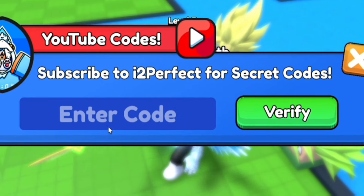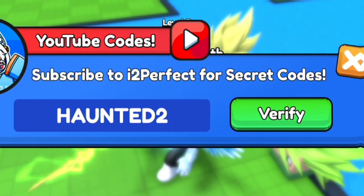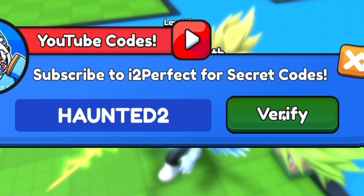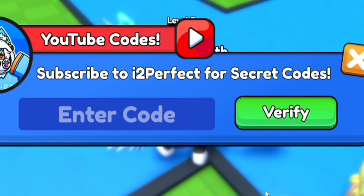Our first code today is going to be Haunted2, just over there guys — H-A-U-N-T-E-D-2. Click on verify there guys, redeem that code in, and that will give you a mega potion, which is awesome, so redeem it right now.